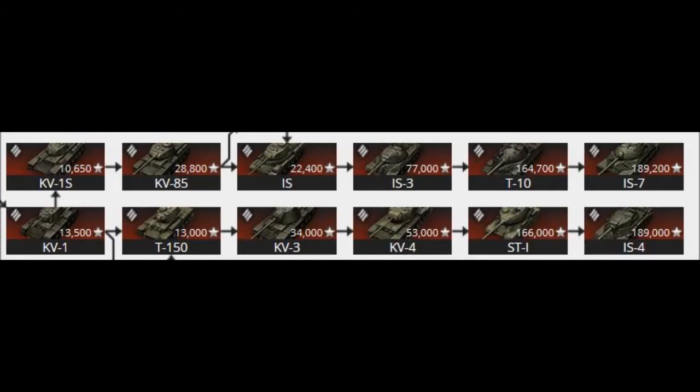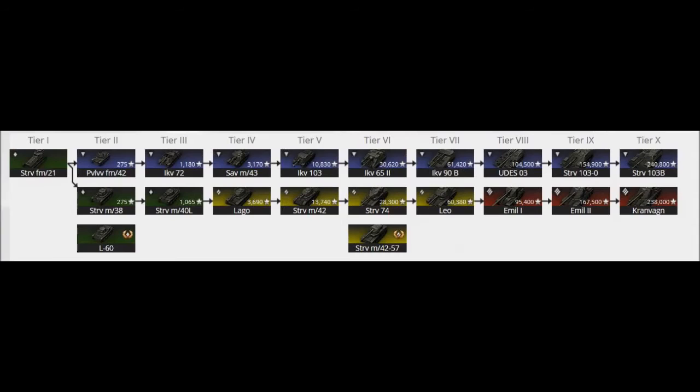Trying to grind either of those tanks with a 175-pen gun is basically suicide. That basically brings my point to an end, because as you can see from these examples, they share a lot of modules between them — and there is almost none of that in the Swedish line. There's almost no sharing of modules in this line at all, so just be aware of that before you jump into it.